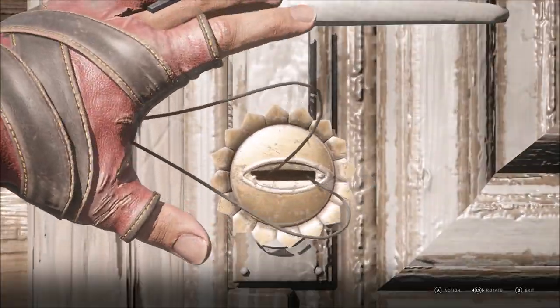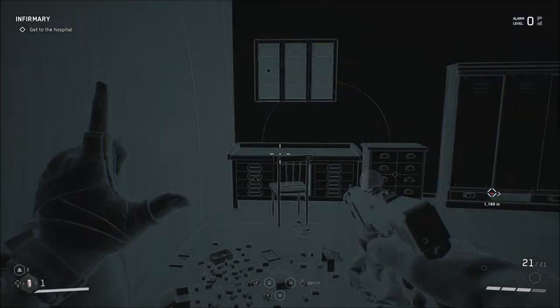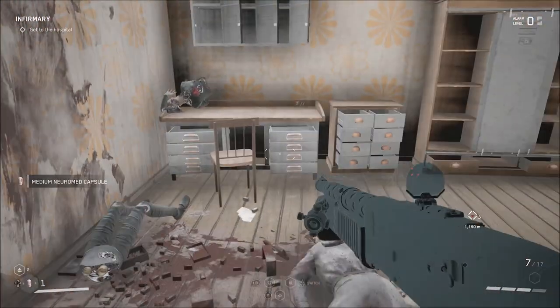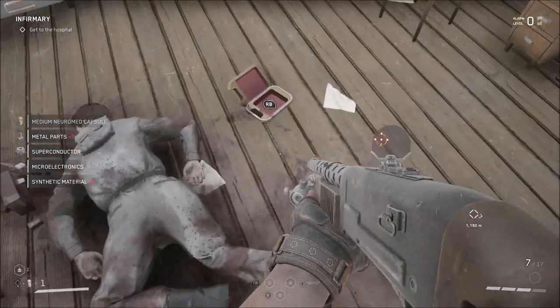You're going to open up this lock, old school Fallout style. And then on the ground there's going to be a guy, there's going to be a box right there. I actually missed it my first pass through — it's going to be right here.